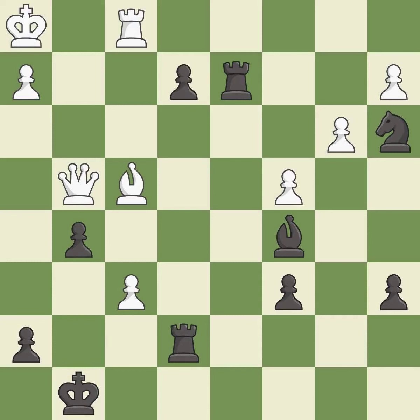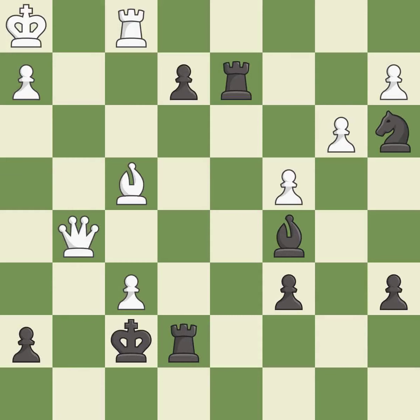This threatens to force eventual checkmate — it is best. That pawn was free for the taking — it is best. This evades the check from the queen — it is best. This forks multiple pieces; it is best.